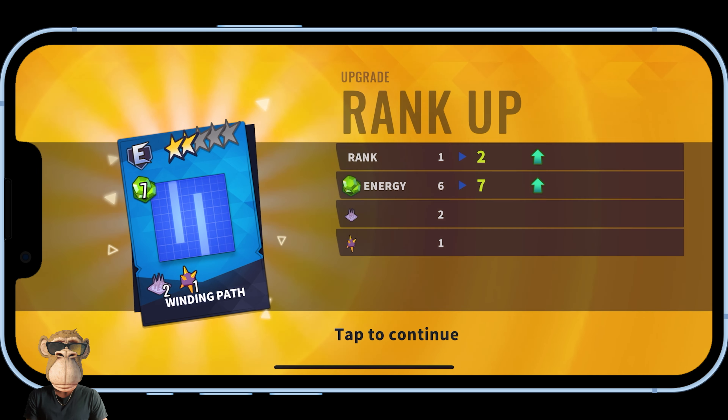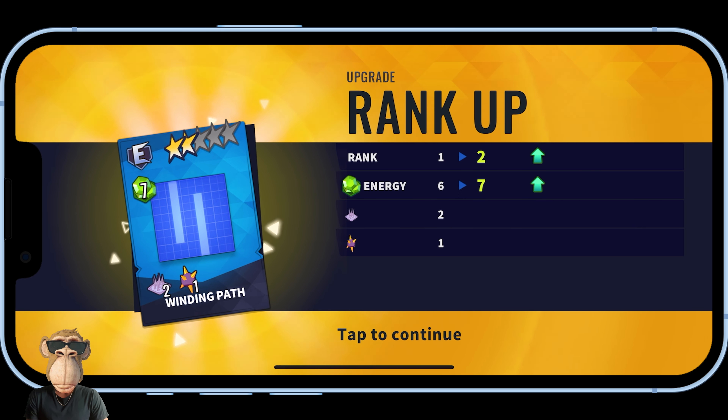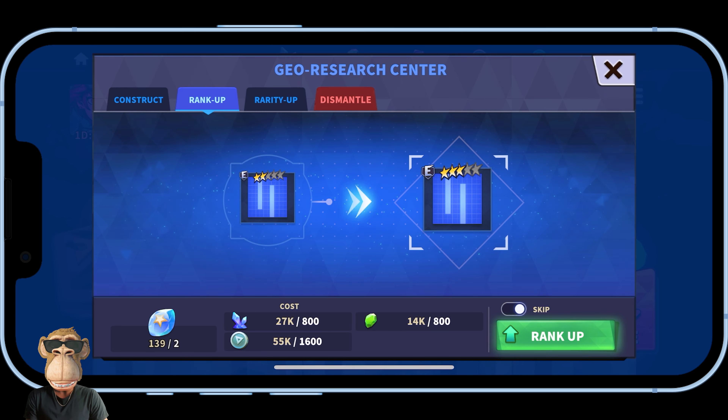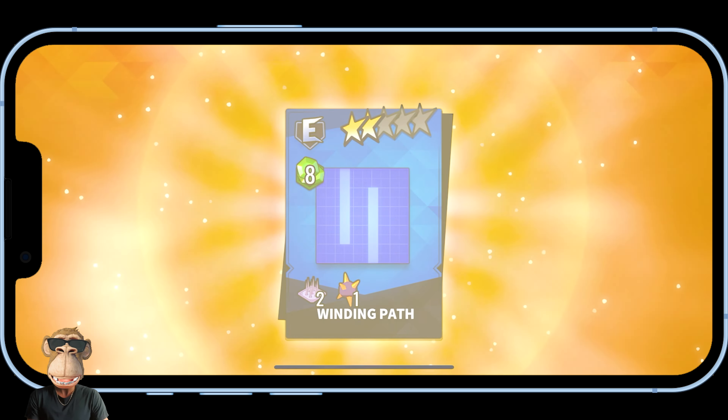Let's go! I went up one rank and got one more energy slot, so I now have seven spaces for characters on that tile. I still have the two spike traps and one landmine trap. Going ahead and ranking this tile up again — the price does increase as you rank up to higher levels.